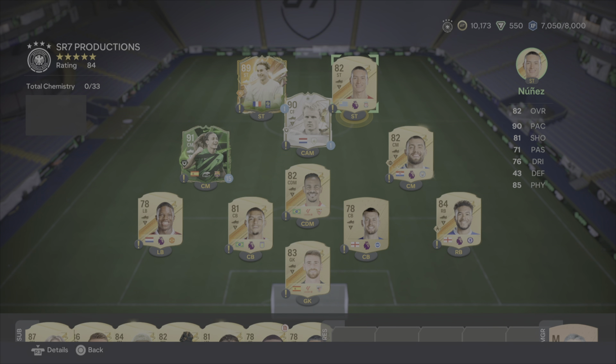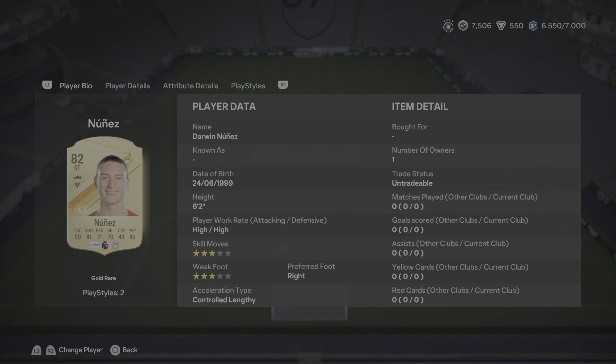It's not the evolutions card, it's just a straightforward gold card, just so you guys can get an idea of how good he is in game and then determine from there whether or not you guys want to go ahead and use him as your evolution striker. Having a look at the player bio, he's 6 foot 2 tall, high/high work rate with 3 star skills and a 3 star weak foot, but you can improve the weak foot if you do take this card as your evolution striker.